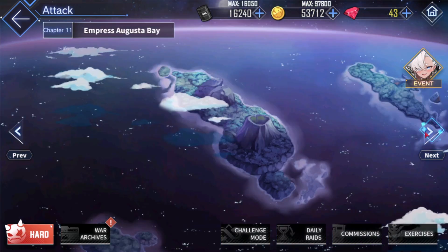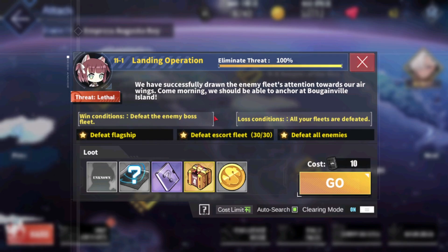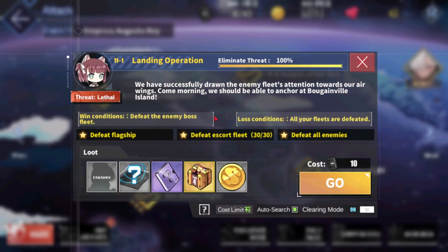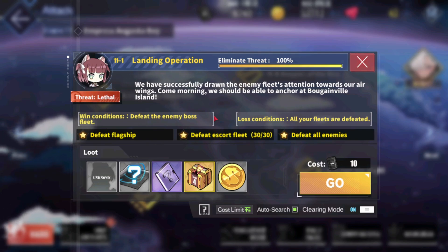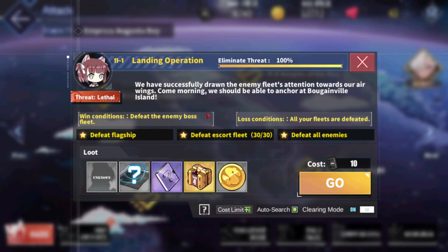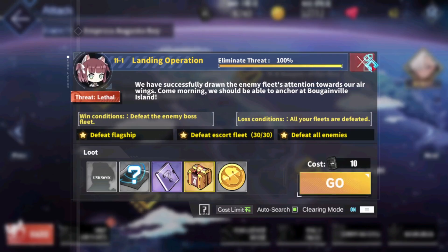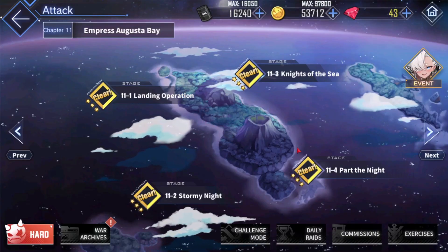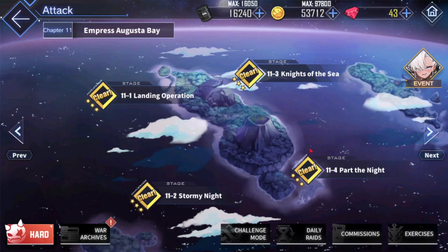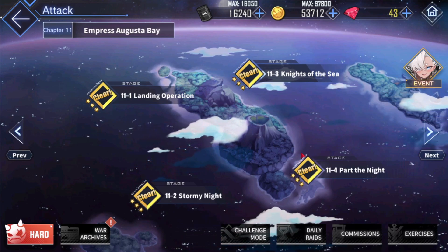11-1 is considered to be the best EXP per oil, according to calculations done by the community. So 11-1 is a good place if you want to get the most EXP out of the oil you spend. You also get a decent gun from here, though it is not the best drop overall. If you want to min-max, 11-1 is the best EXP per oil.